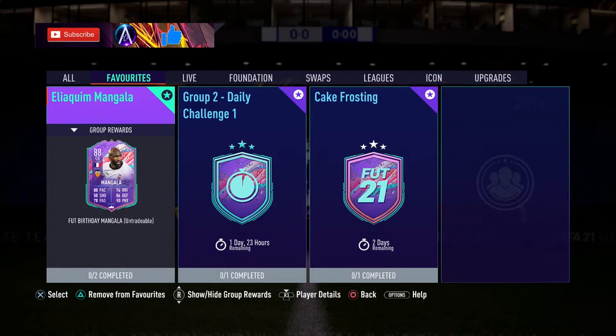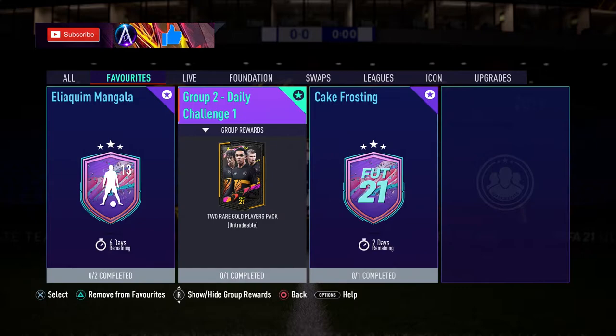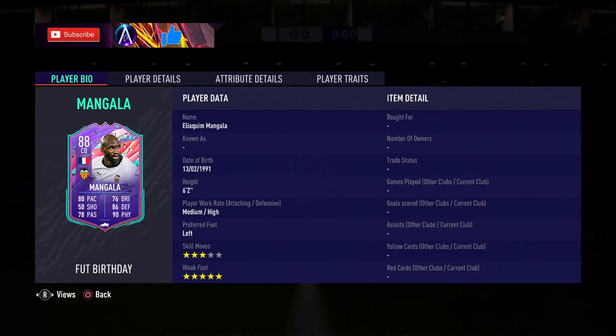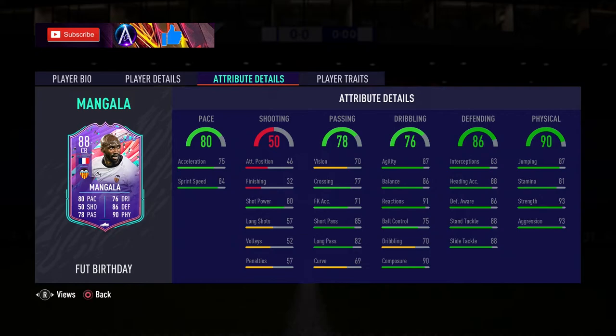Welcome back to another day of FUT Birthday. We've got Mangala today coming in around 222-225k for this card. Also, Group 2 Daily 1 is out, so if you want to do these to get another mega pack, well worth doing. Then there's the Cape Frosting daily challenge SBC. Mangala for 220-odd k — he's a French center back in La Liga, so there's no short supply of French center backs, La Liga center backs, or French La Liga center backs, so I'd be surprised if many people want this card purely because of what's already out there.